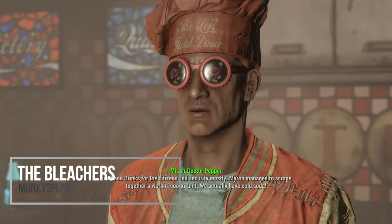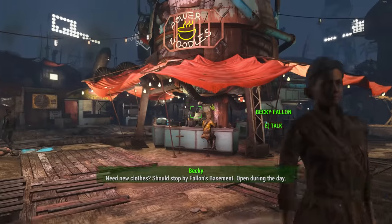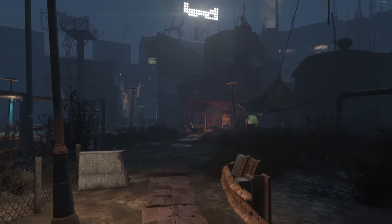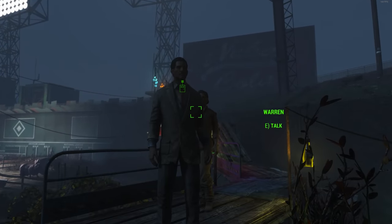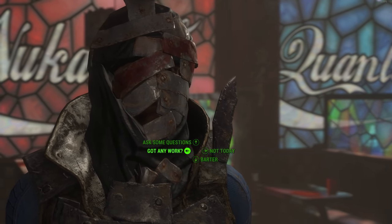First up we have the Bleachers, which really feels like one of those must-download quest mods for Fallout 4, at least in my eyes. Diamond City is pretty cool, but the back of Diamond City — the Bleachers — kinda suck and are actually very forgettable. Like think to yourself, when was the last time you walked around back here? The Bleachers mod is going to add in a totally new location and a variety of new NPCs with quests to the back of Diamond City.